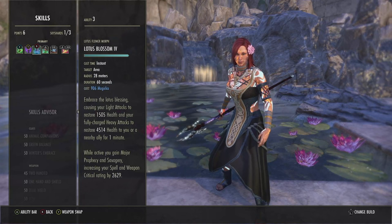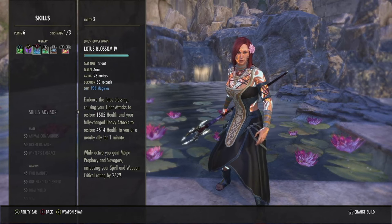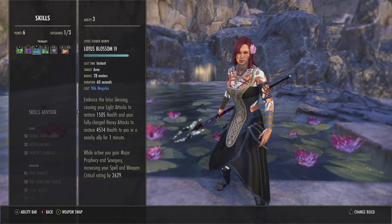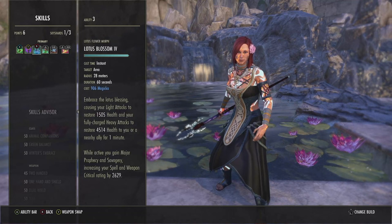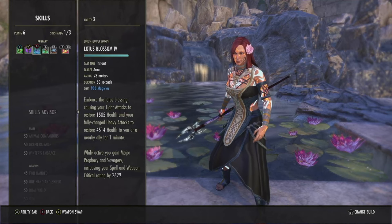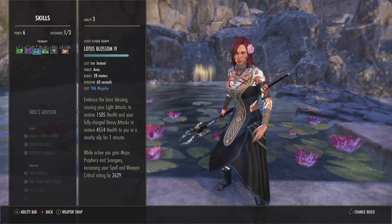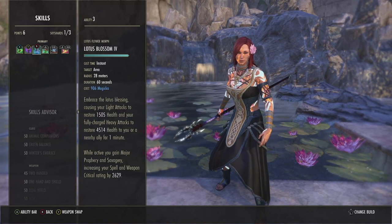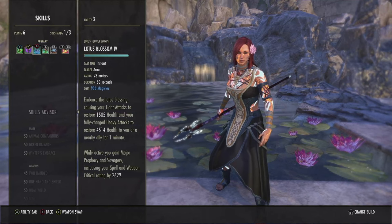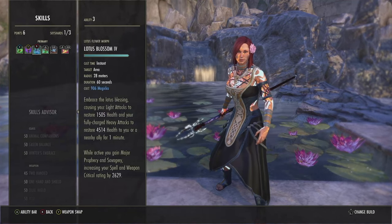Next skill is Lotus Blossom. This is another cracked skill. If you know why this skill is good, you probably know ESO very well. It costs under 1,000 mag — that's dirt cheap — and it lasts for a minute. Anytime you do a light attack, you heal for over 1,500, which is tripled if you fully charge a heavy attack. While active, it increases your weapon and spell crit by 12% for both bars. You cast a skill, you get a heal, and you get major crit — basically frees up our potion slots, which is just insane.